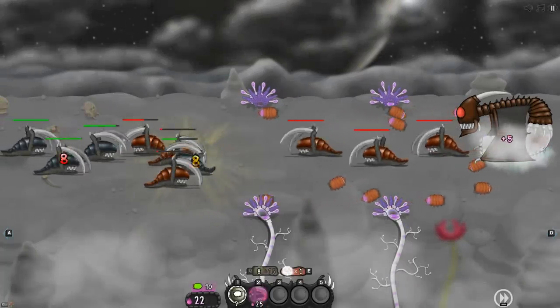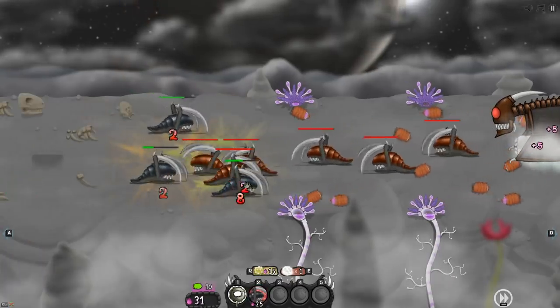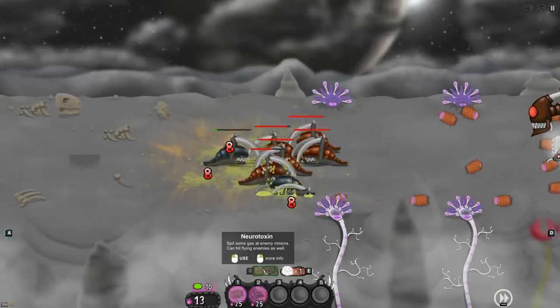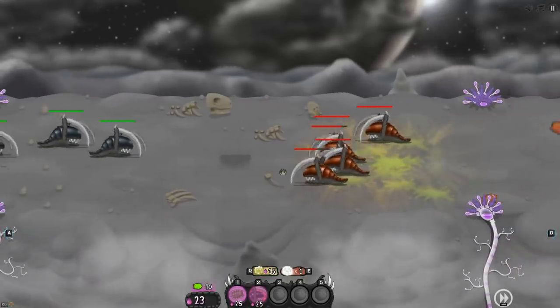We've got our money, upgrading economy to tier two. Oh my god, they're just mad-pushing out there. I think what we need to do is conserve our resources a little bit and save up for the neurotoxin. We have three units against their five.